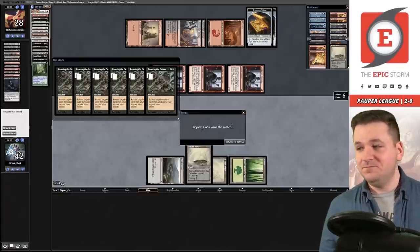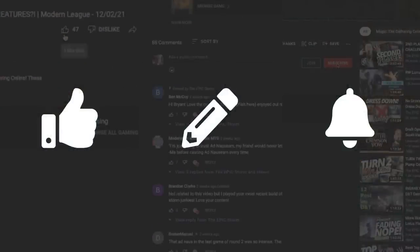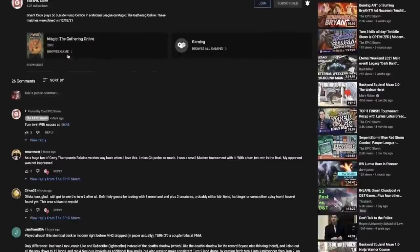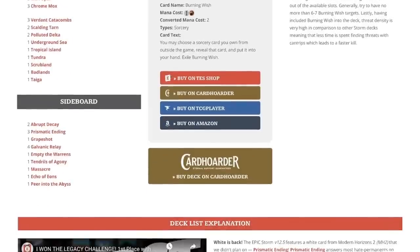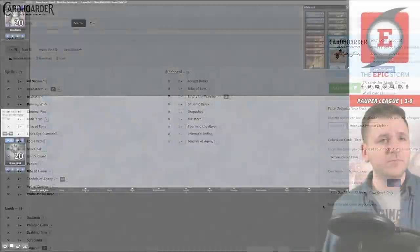Hey, you're still watching — don't forget to like, leave a comment, and subscribe. If you're looking to make a purchase from Card Hoarder, TCGPlayer, or Amazon and want to support us, open our description to find our affiliate links. Those same links are on the homepage of theepicstorm. We've also included a Card Hoarder button on our website that will load the Epic Storm into your Card Hoarder cart automatically.